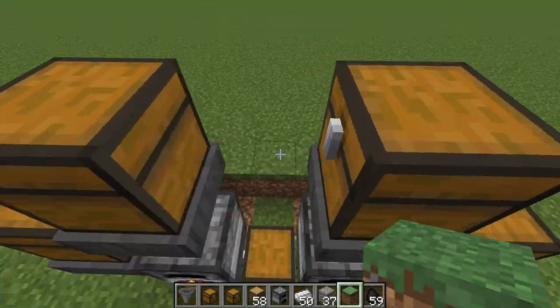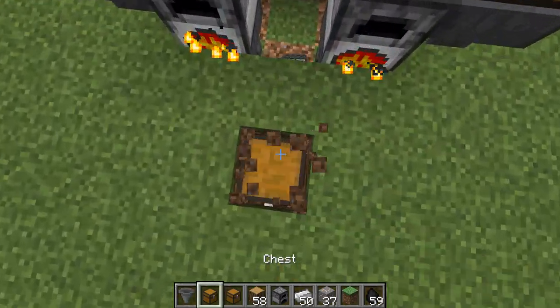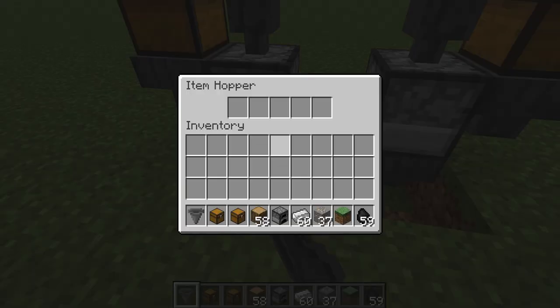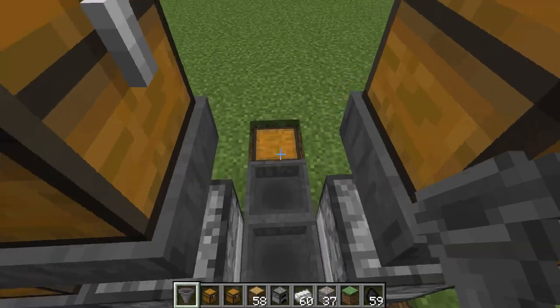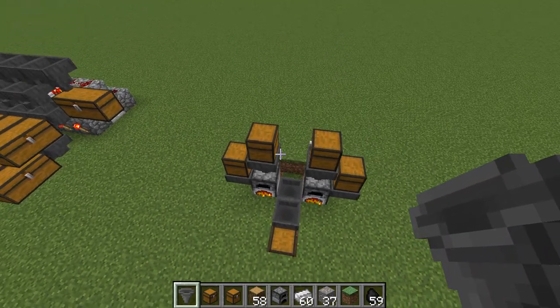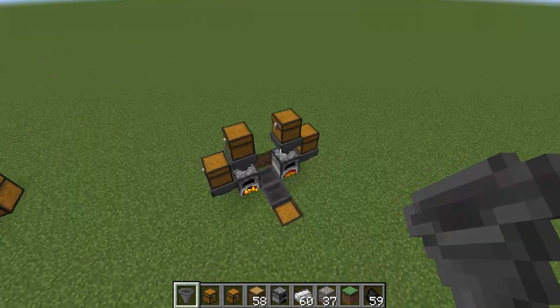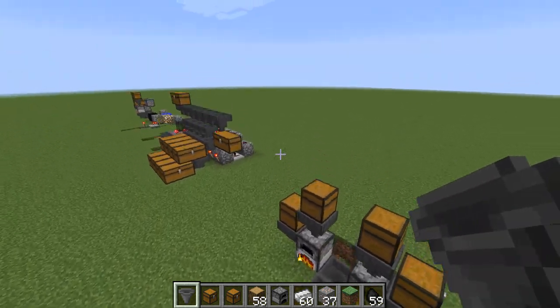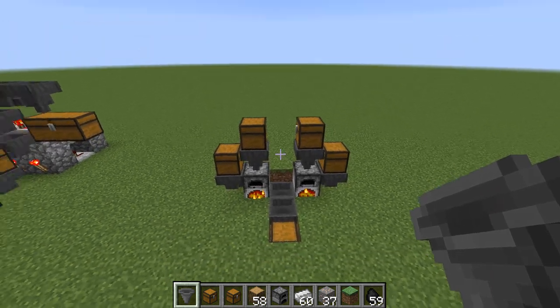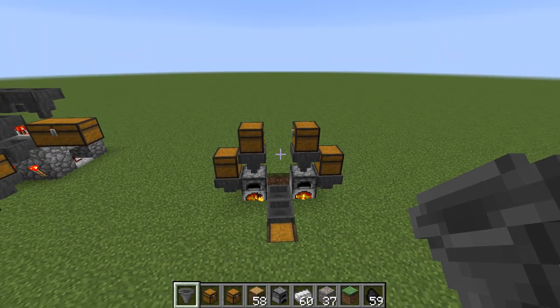If you want it to go really far, all you have to do is place hoppers like this, and pretty much once it goes in here, it goes all the way down this row and gets collected in one chest. As always, if you like these Redstone Tutorials and want to see more, make sure to hit that like button, and if you really liked this video, make sure to hit the subscribe button. This has been JumboEvan, and I'll see you guys later. Bye.